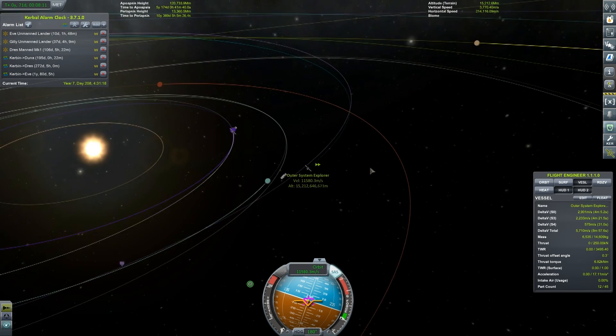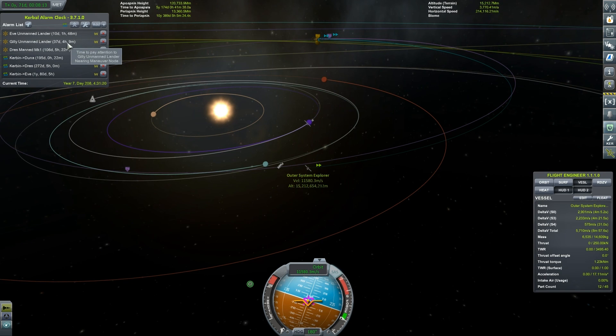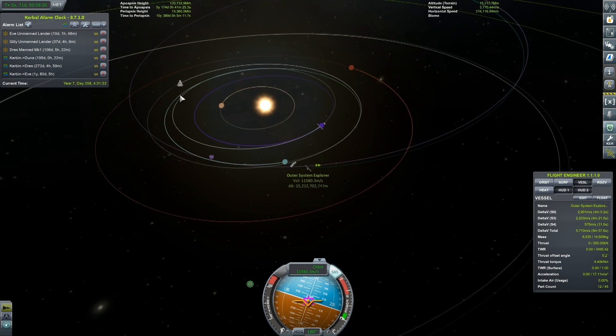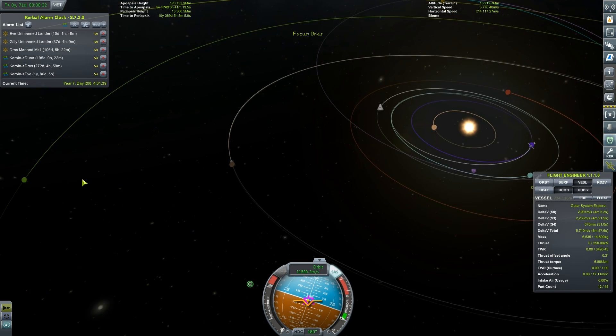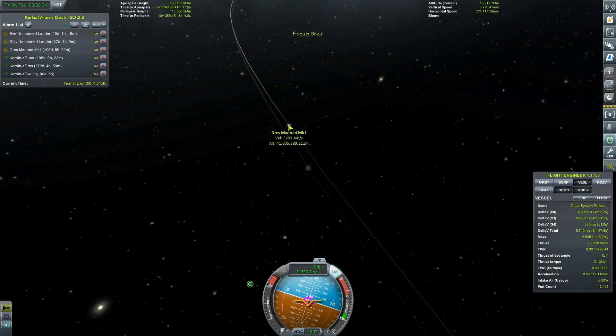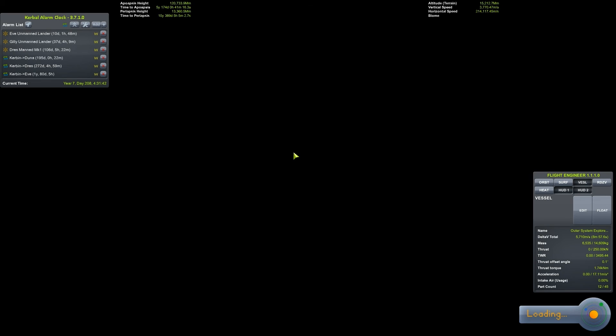I think that's enough for one episode. Next episode we'll have to take care of Eve and Gilly again, and perhaps we'll even fast forward to the point where we get control of Jebediah again. Where is he on this little journey? There's our solar orbital research unit — Jebediah. Let's go and check in on him and see if he's still alive. He ought to be, but you never know with this game — sometimes it's got little bugs.